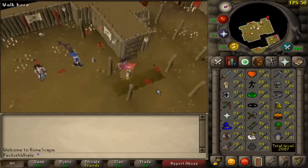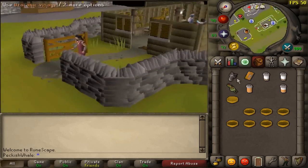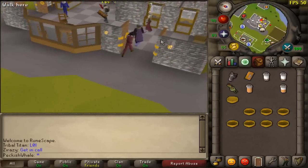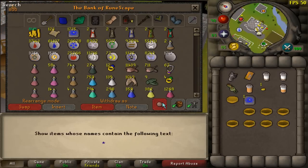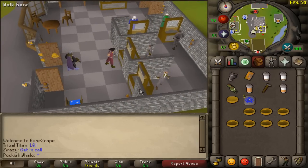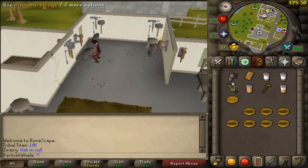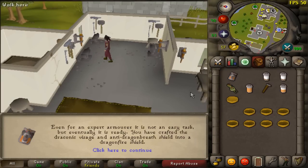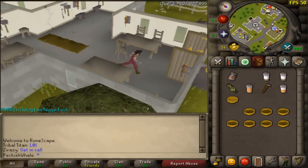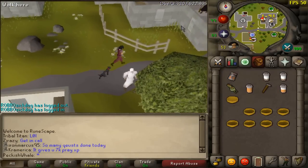We managed to obtain the plus five boost, which allows us to make the dragonfire shield. Running to an anvil to save one million GP, we craft the dragonfire shield — basically the best shield I'll ever get on this account unless we unlock Corp in the future. Let's make the bad boy at the elemental workshop. The dragonfire shield is done — one of the biggest PVM goals knocked out.